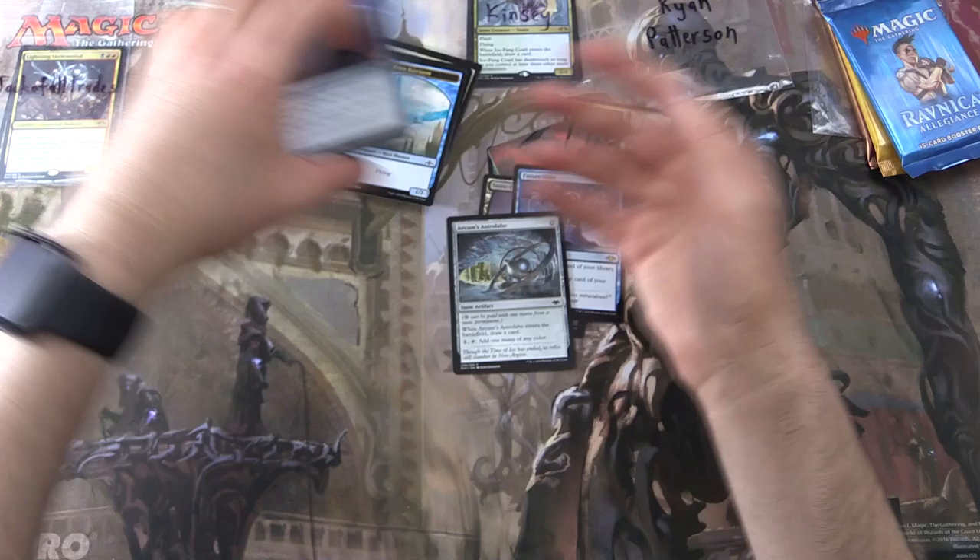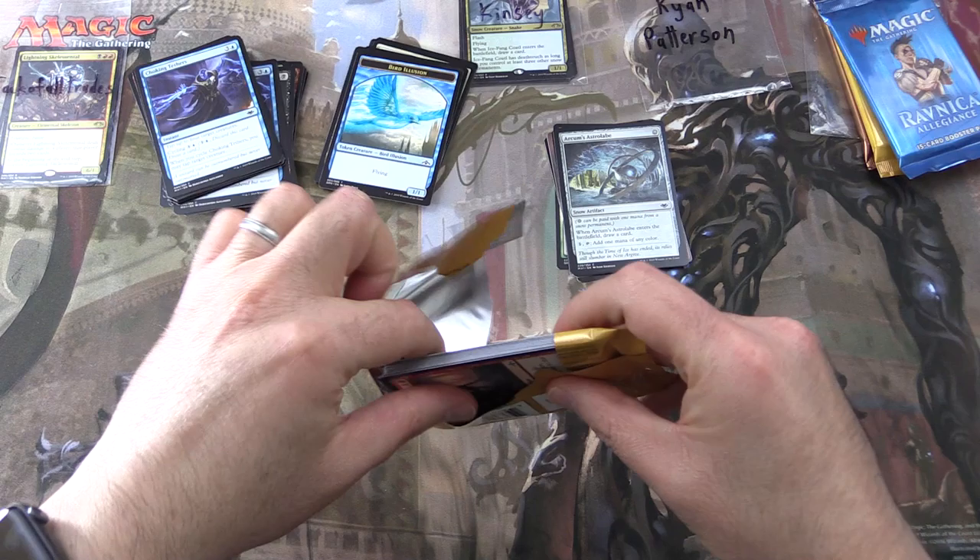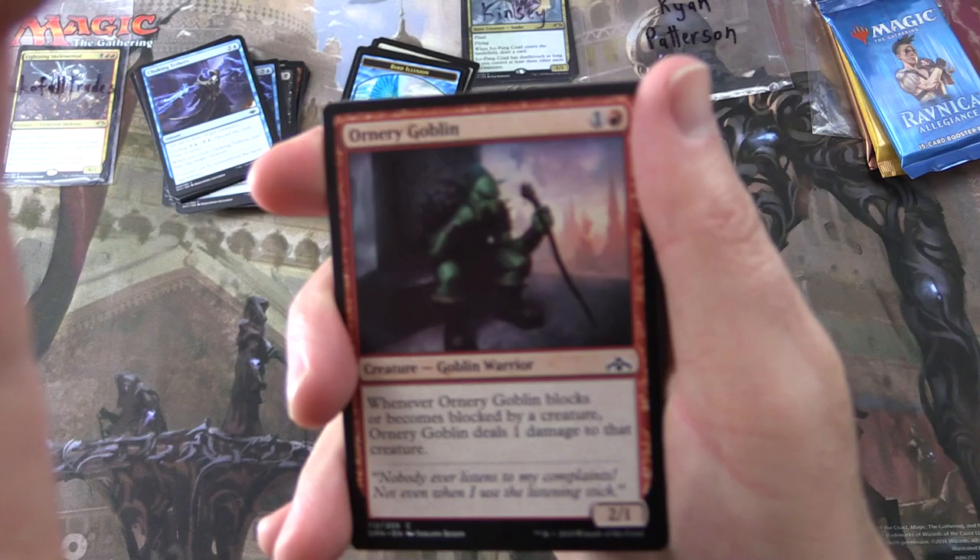And it's funny, we got that one in the other pack as well. Let's rearrange things here. Final pack for you, Ryan — Guilds of Ravnica. Still looking for those Shocklands; there should be a few more from this box.